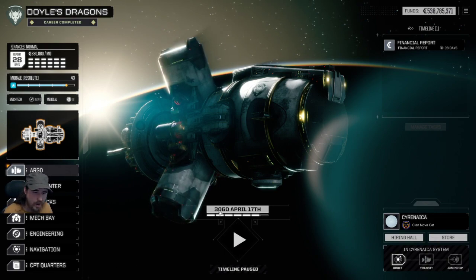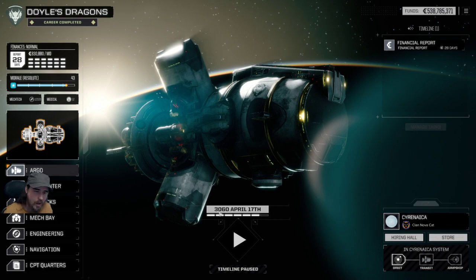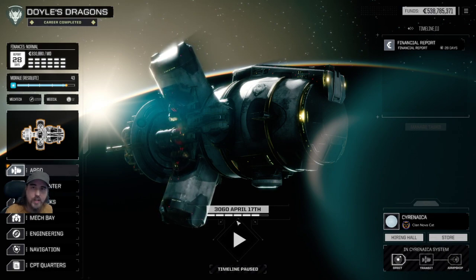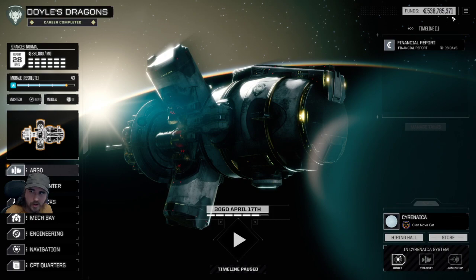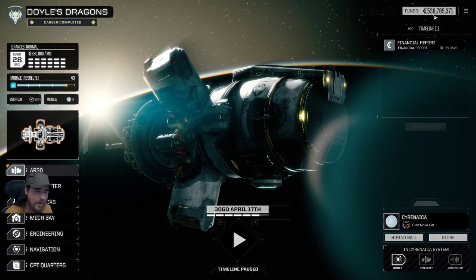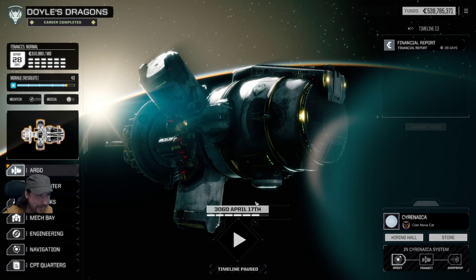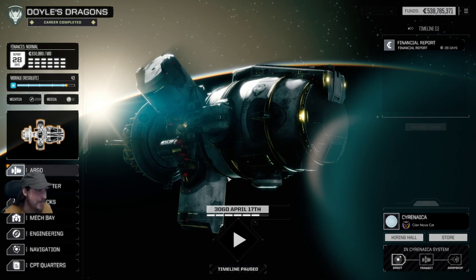First thing you may notice: I am in 3060, which is beyond the latest start point of the mod. What I'm showing you right now is my test save — the one I was using to bug-test for the last week or so. You might also notice my funds are rather high; that's because I cheated myself a load of money so I could test things. That was not earned legitimately.